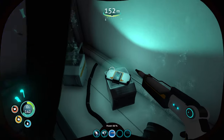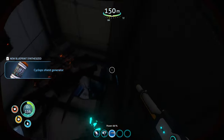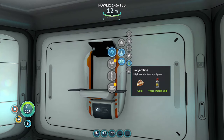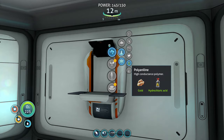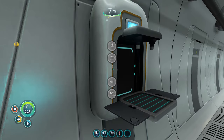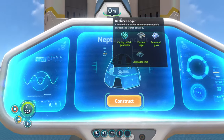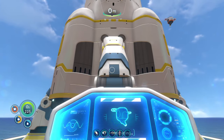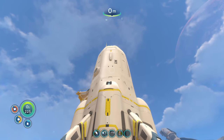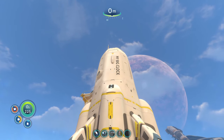If you don't already have the cyclops shield generator, go grab a blueprint for that — either from the dunes or the wreck in the sparse reef. Use the shrooms we had earlier to make hydrochloric acid, then make the polyaniline. Craft the cyclops shield generator on the cyclops, then get back out — don't pilot it, don't ruin the run. Use the cyclops shield generator to craft the cockpit. Name your cyclops something awesome, then name the rocket something fitting because it is time to go.